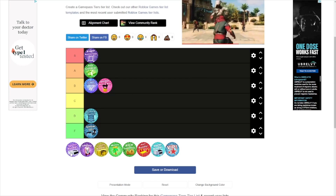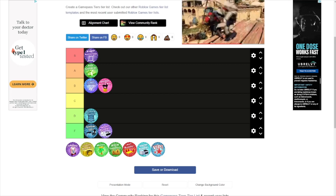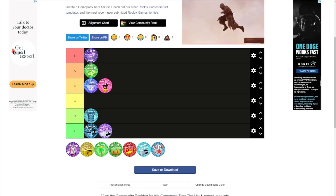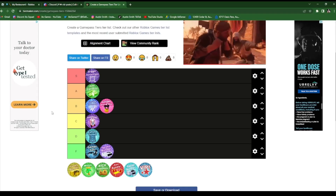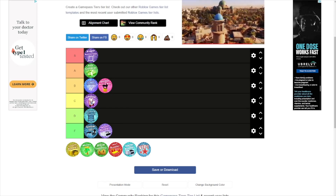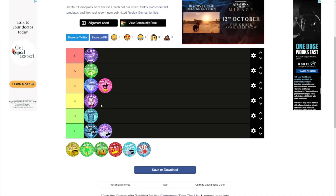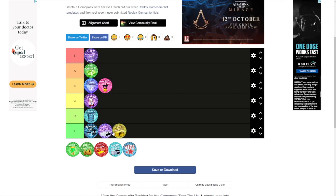The High Tech Bundle goes in F tier — it is not good for the amount of Robux it costs. The Jukebox I'll put at C tier because it doesn't cost a lot — just 150 Robux — and you guys can play any music you want, and anybody in the game can hear it.